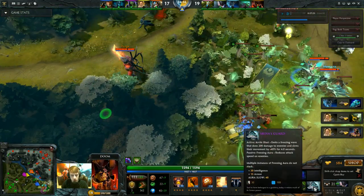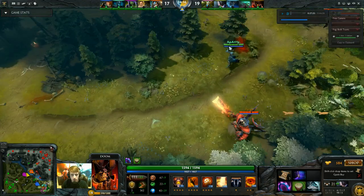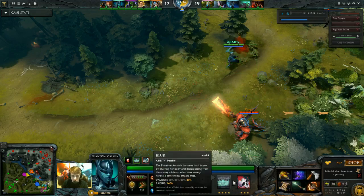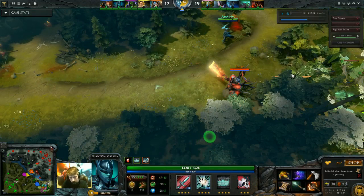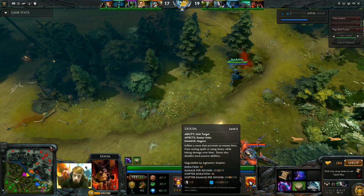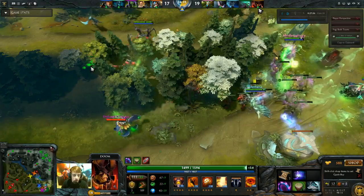We're pushing a bot tower. I just finished my Shiva's Guard, so I have the aura slow, which is going to be quite nice. There's a PA over here — she's got a BKB and a Battle Fury, which means she has pretty good damage potential. But me dooming her counters her really hard. So I pretty much just doomed her the whole game — it removes her evasion, and I believe it also removes her possibility of critting. Disables most passive abilities, making her essentially a right-clicking hero that can't crit.